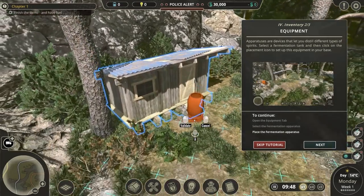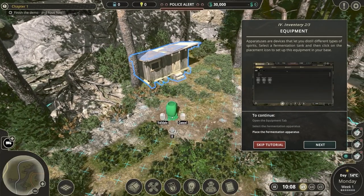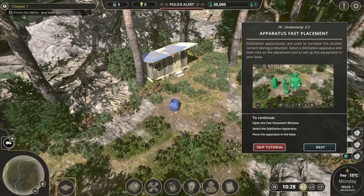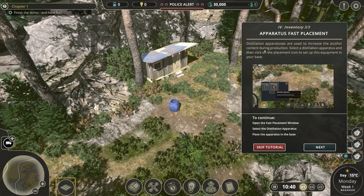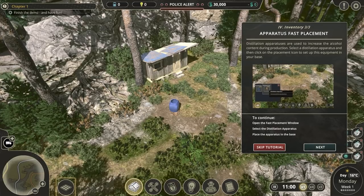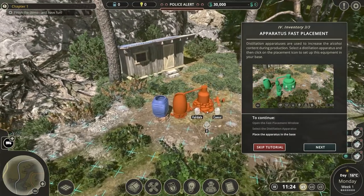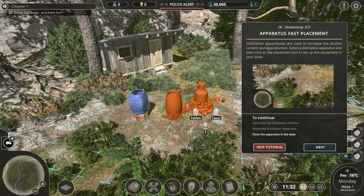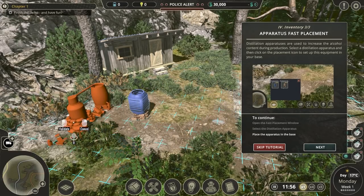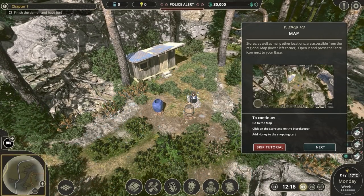I'm going to place it there. Distillation apparatus - use it to increase the alcohol content during production. Select it. You can also turn the grid on and off. We can rotate it by holding R. I guess we'll just place it there - that should suffice. Job done.